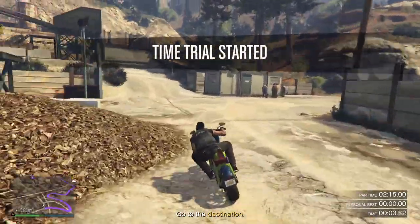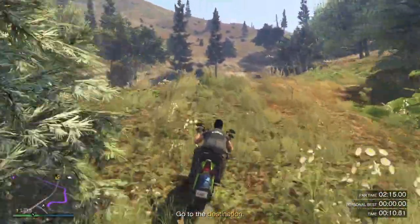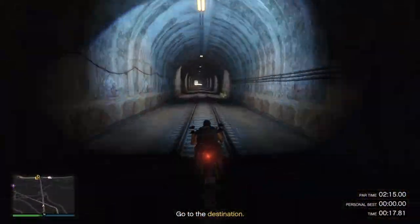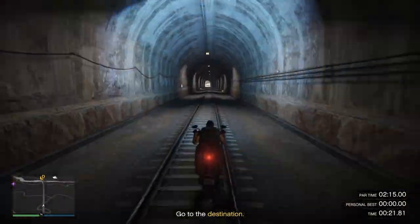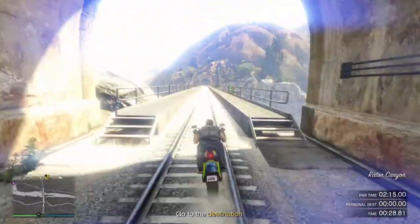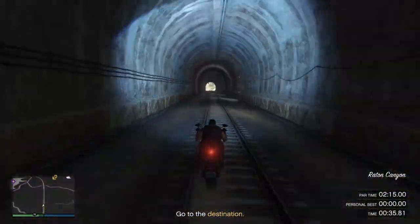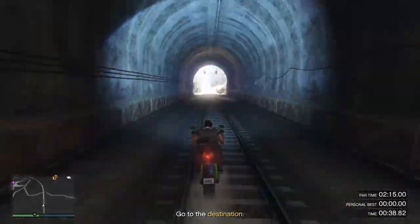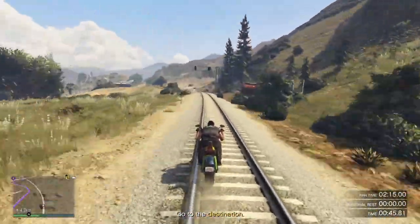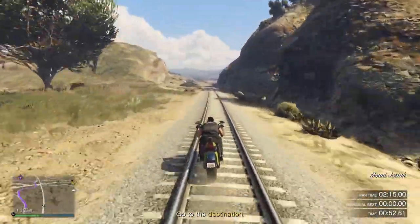We're going to come through here, cut up to the left — there's a little gap in the fence here we're going to drive through. Next drive up this section here and then down onto the train tracks. Once you're on the train tracks, make sure you're holding up on your left analogue stick so you can go as fast as possible. We're just going to follow the train tracks. Of course you do need to be wary of the train coming through here.